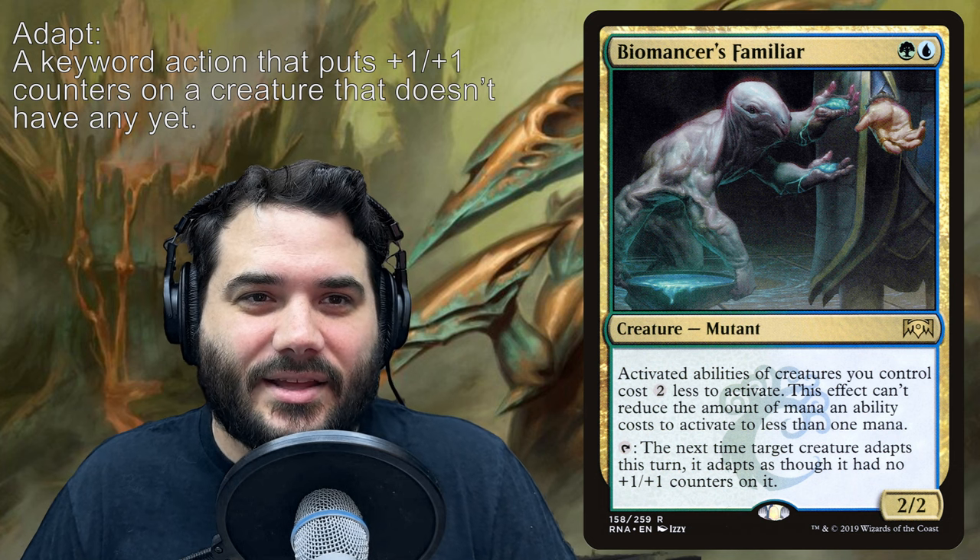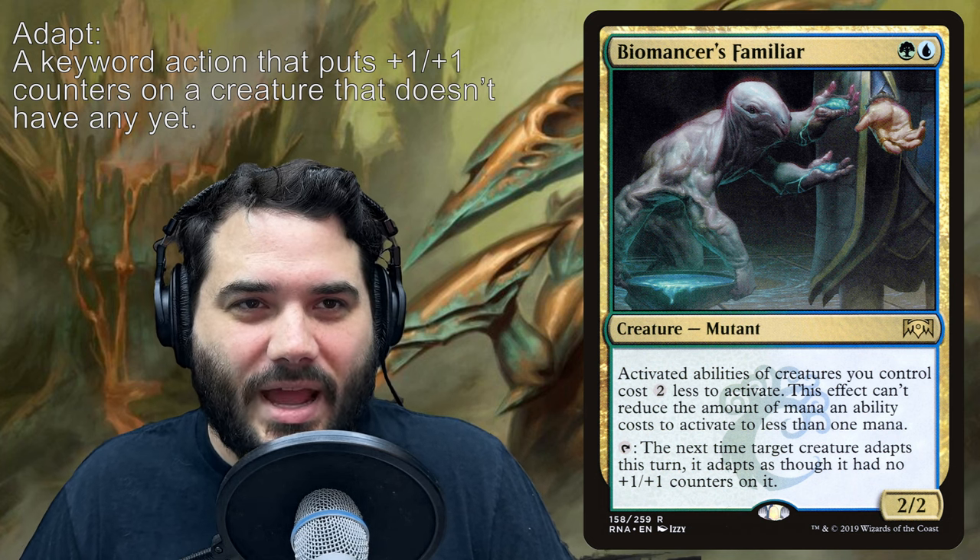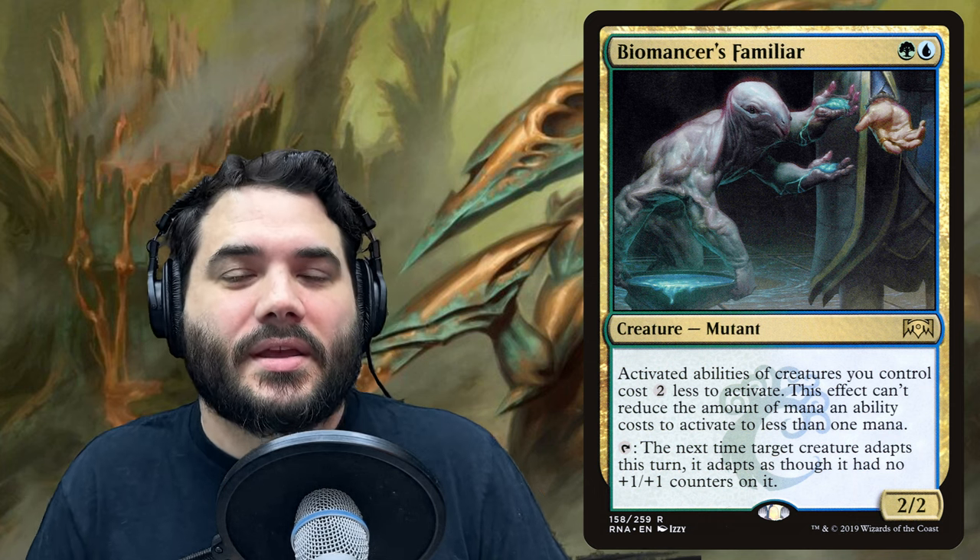Then we have a non-sliver — it is a Simic mutant, a 2/2, and it says activated abilities of creatures you control cost two less to activate. This effect can't reduce the amount of mana an ability costs to less than one. What we're really after is that cost reduction: our commander has two mana-costed abilities, so that will reduce each of those from three to one. If you can tutor and put slivers into your hand for one mana, this is going to spiral out of control so fast.